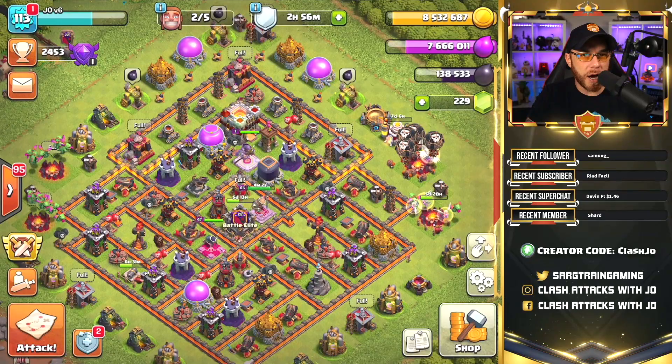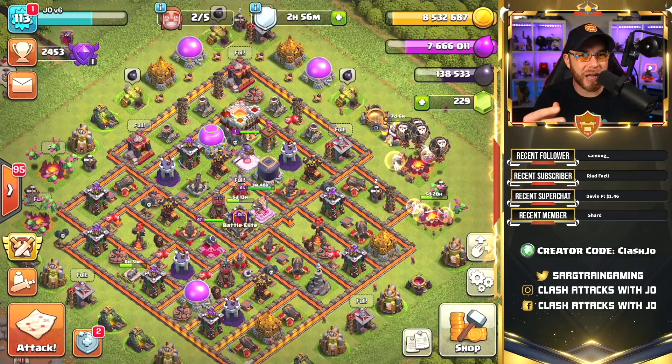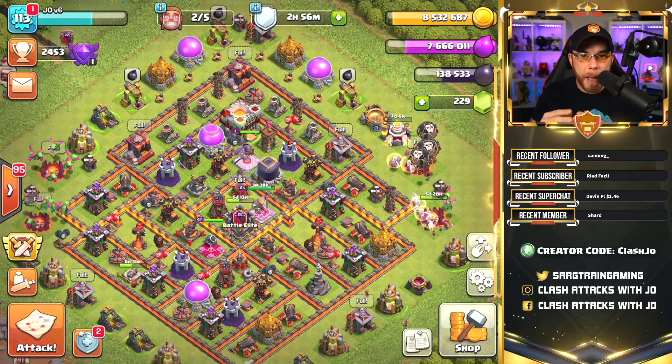Another issue I've run into over the last couple of days is filling up my storage really fast. Remember, we have those boosted resource collectors, so we have all that passive income. Plus, when I raid and hit massive raids, I'll fill up those storages really fast and they cap out at nine million. This is why I prioritized my upgrades on those resource collectors very early in Town Hall 11 — that way we can try to get them caught up.